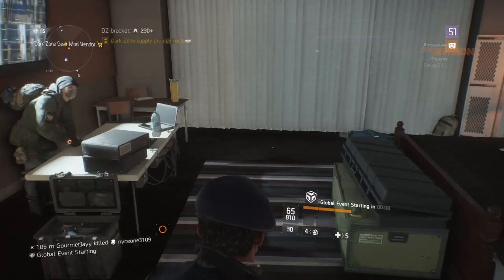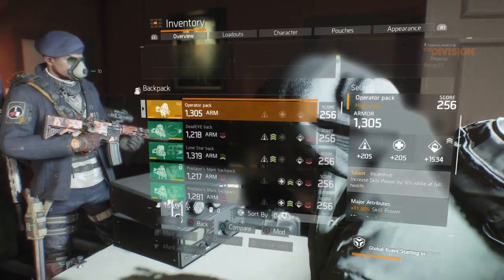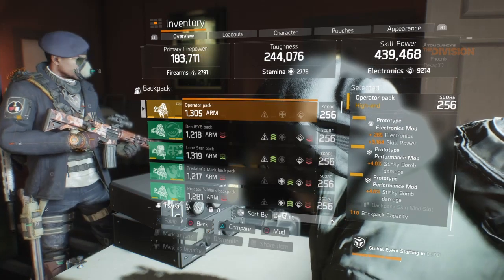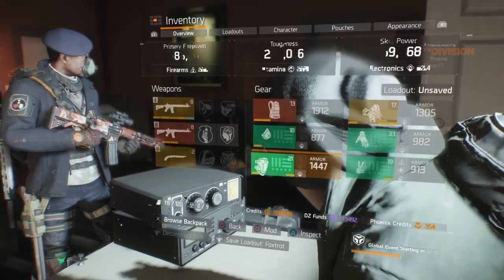What's up everybody, Recap317 here, bringing you my 1.7 Sticky Bomb build. First let's get into my backpack — I'm running an Inventive backpack with electronic skill power. All my mods are electronic skill power with 4.0 Sticky Bomb damage. Pretty sure all my mods have 4.0, yeah, 4.0 Sticky Bomb damage.